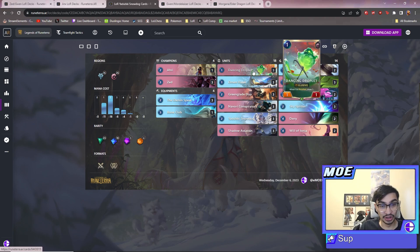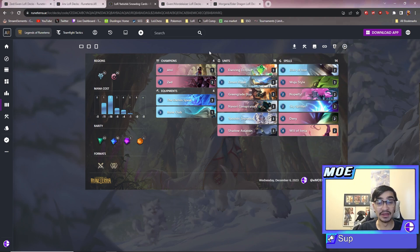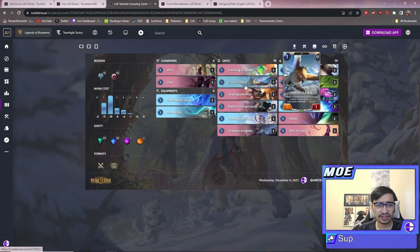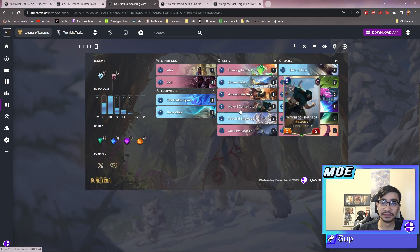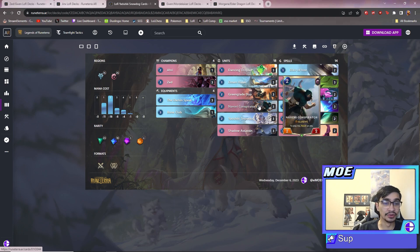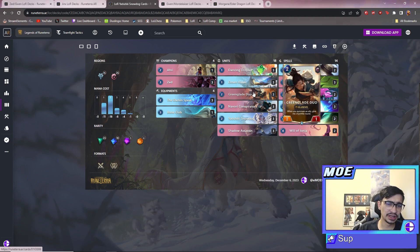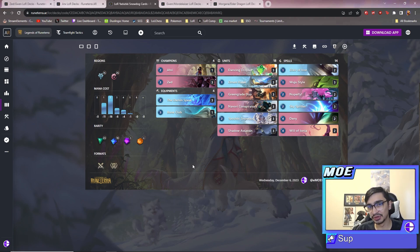Omen Dog says on attack, give your deck plus one plus one. Fun fact - the elusive keyword is very broken, we've known that for almost four years. All the elusives were very broken at three power, so they nerfed them all. So how do we play the broken cards again? We just buff them. The difference between this and the Teemo elusive deck is this deck has a much higher high roll - if you start with a turn one Omen Hawk into turn two Snow Dog, you can pull a four-four elusive which is really hard for opponents to deal with.